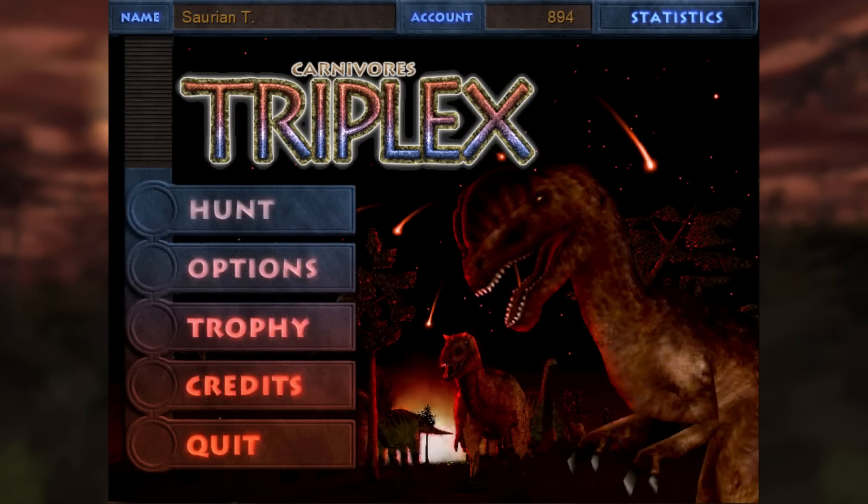Triplex features a strikingly dynamic main menu image to pull players in, really evoking some Disney's Dinosaur energy with fiery meteors illuminating fleeing dinosaurs in a dark nighttime environment. It nicely sets the stage for the newly opened Triplex sector, which was previously closed due to the intense meteor showers that rained down across the sector and pulverized the landscape — events made even more evident by the mod's excellent map design.